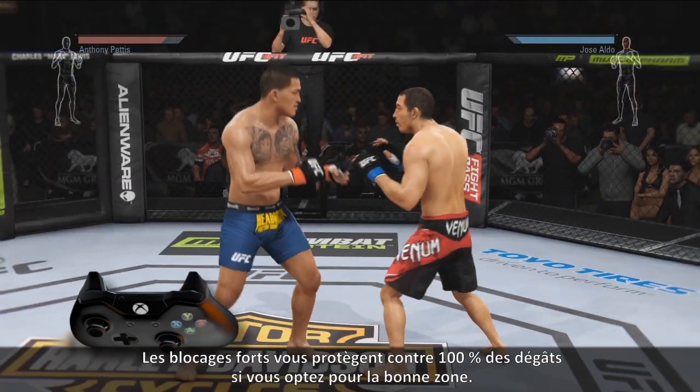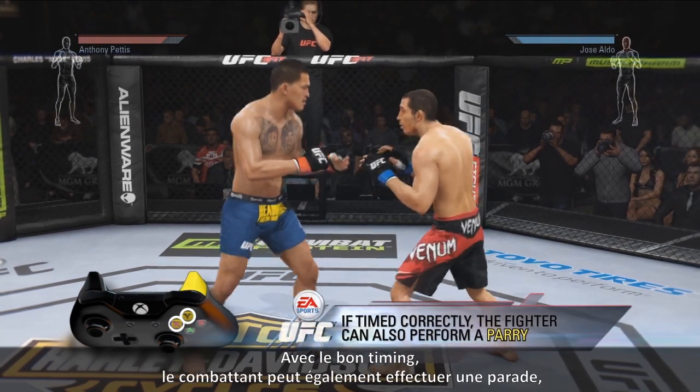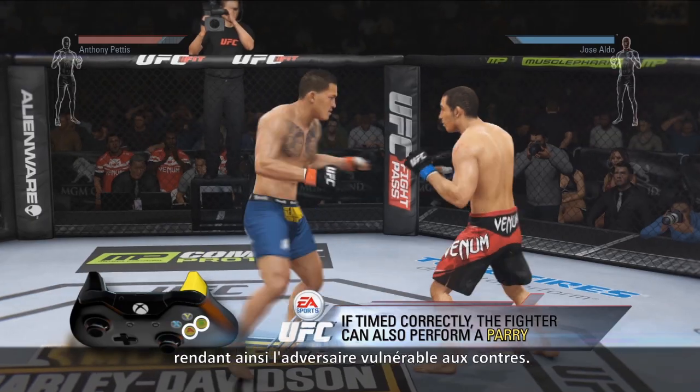Strong blocks provide 100% protection when blocking in the right zone. If timed correctly, the fighter can also perform a parry, leaving the opponent vulnerable to counter strikes.